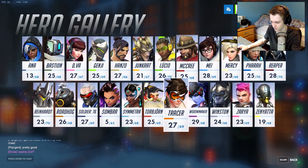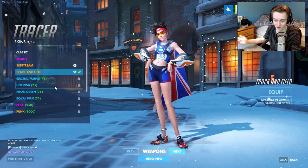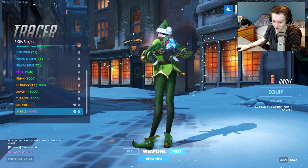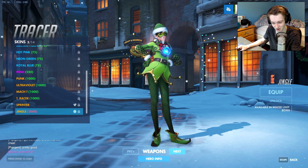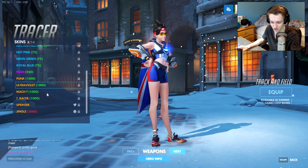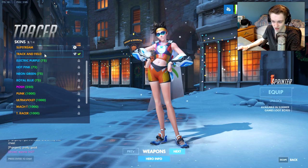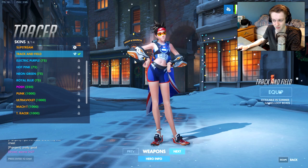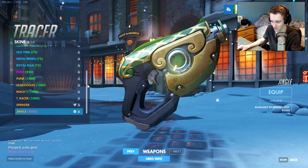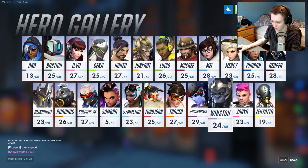Tracer does have a new skin — Tracer always gets a new skin since she's on the cover of the game. She got the Jingle skin. It's not my favorite Tracer skin — I think my favorite is still the track and field or Sprint Tracer. But the new guns for the Jingle skin do look very cool and very Christmasy — those will probably look good with a gold skin on them.